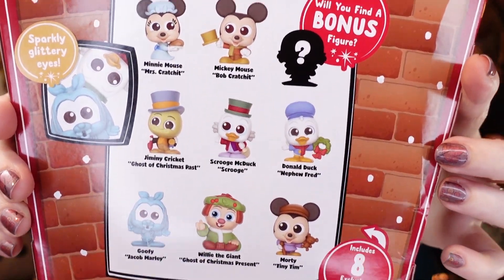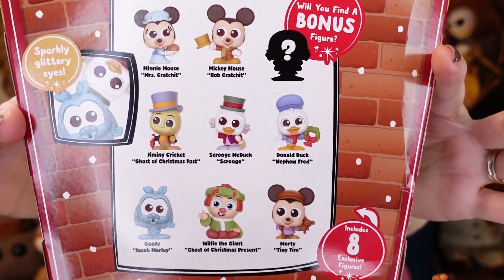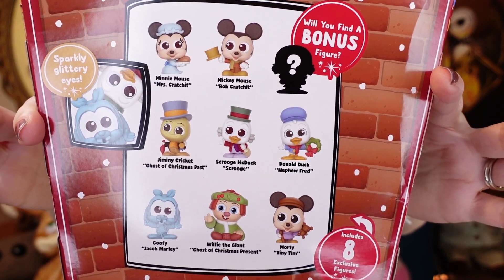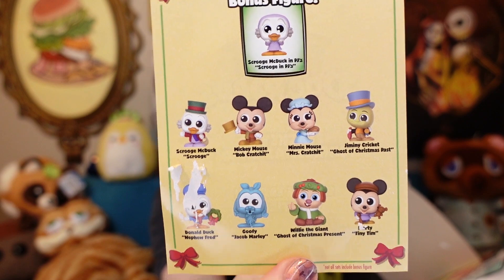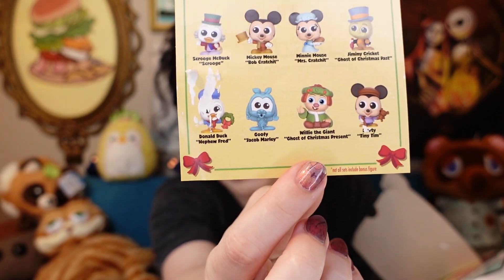Here's all the ones you can get. I have actually seen somebody open these before, so I do know what the bonus is. There are eight exclusive figures, plus you could get a bonus. Since it's called Dorables, you are supposed to open it like a door — you get it? The bonus figure is gonna be a Sleepy Time Scrooge McDuck, which you might not get. The weirdest thing to me is that they don't have the Ghost of Christmas Future.